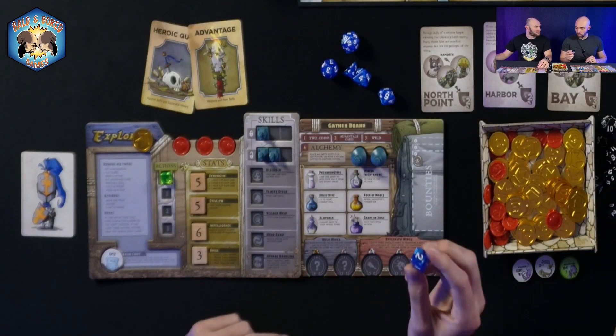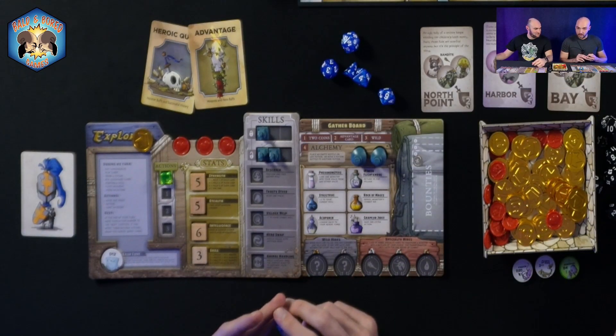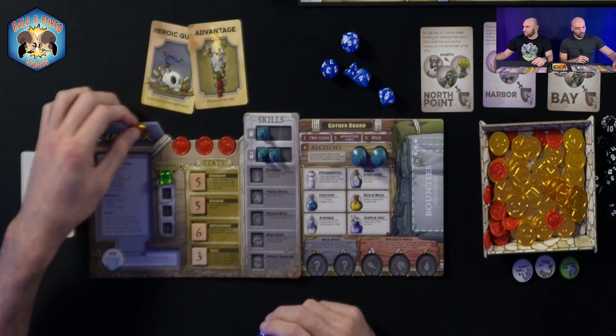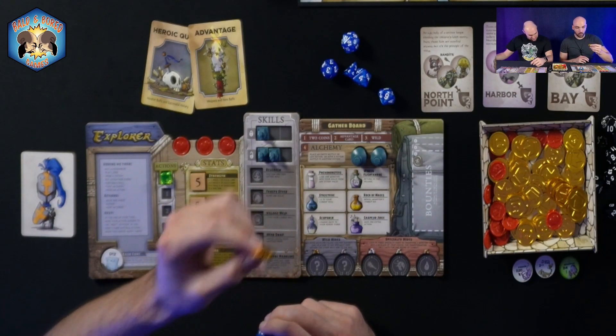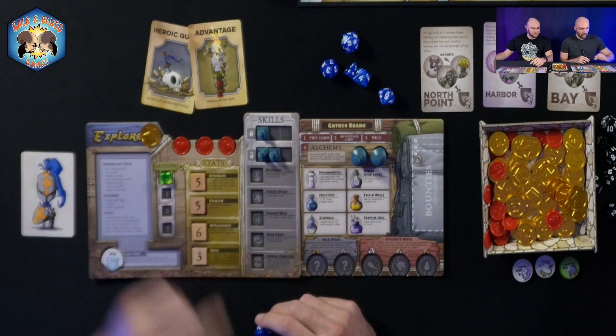If you ever roll a one, two, or three on the die, you place a three in that stat and you also get a gold for doing so. So if I have one three, I have that one gold.